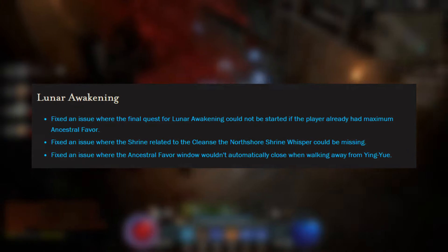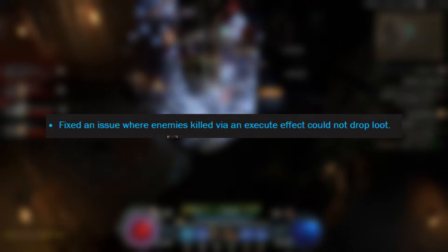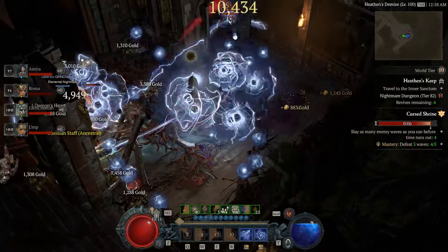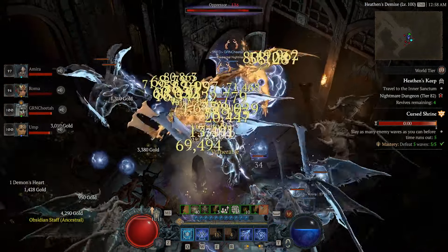Under gameplay fixes, treasure goblins could not spawn while fighting Everest — that's now fixed. They also fixed a major issue where enemies downed via the execute effect could not drop loot — that's a big one and probably upsetting for some people. They fixed a pretty big issue with the Melted Heart which was not always rolling the maximum value for its movement speed. The Aspect of Echoing Fury didn't grant a bonus if you already learned Tactical Rallying Cry, and Advanced Rapid Fire was incorrectly overriding bonus critical strike damage from other sources. The Ring of Starless Sky is also getting what seems like a nerf — the resource reduction and damage increase was not calculating correctly. That's likely why a lot of people's builds were doing double the damage after equipping the ring, so this appears to be a fix and likely a nerf.